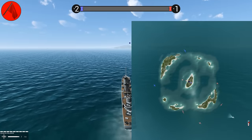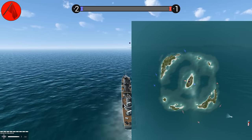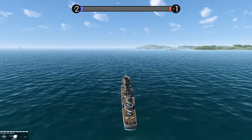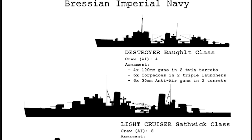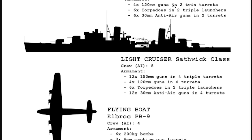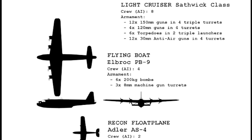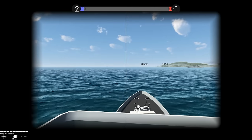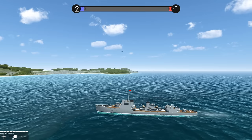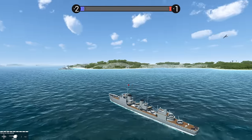The enemy has captured the central island — that's not good. I've heard mixed reports about the AI's functionality on this map. This is the destroyer, the Bolt class. Crew of four, 420-millimeter guns, six torpedo tubes in two triple launchers, and six 30-millimeter anti-air guns in two turrets. I think I see some smoke on the horizon — there's an enemy bomber. That's a big heavy bomber, and I'm hoping my 30-millimeter anti-air guns open up if he gets too close.